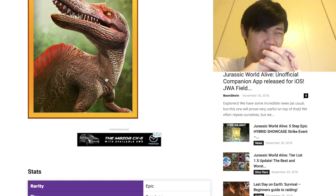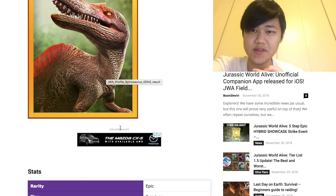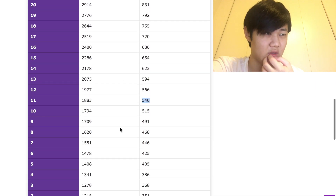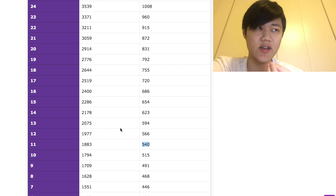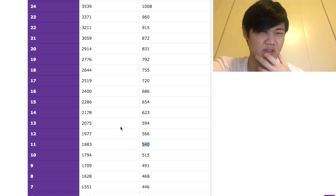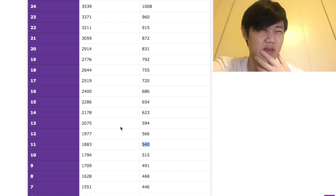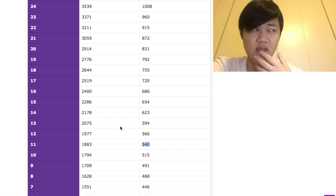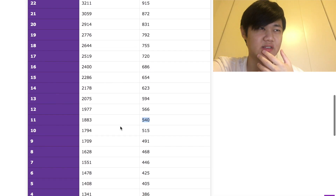This is how you beat it with not-as-hard-to-obtain dinos. We just had the Kapro event yesterday, so hopefully you guys got your Spinosuchuses or levels on your Spinosuchus. It's a really great dino at the moment — it can almost 1v1 every dino in the game. I think the only dino it doesn't have a chance to beat is Erlidom, because of immunity and 129 speed with Speed Up Strike. But yeah, Spinosuchus is a great dino.